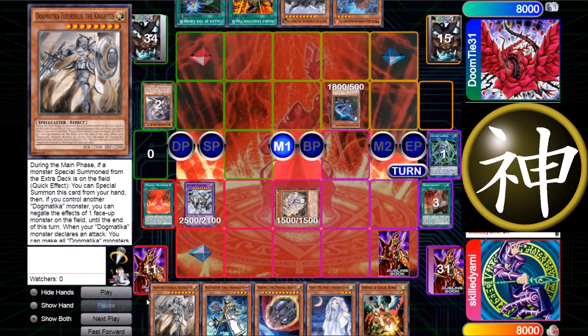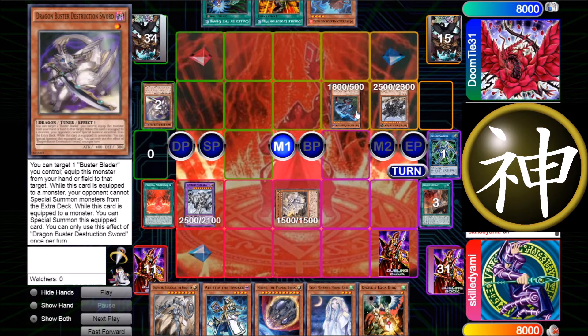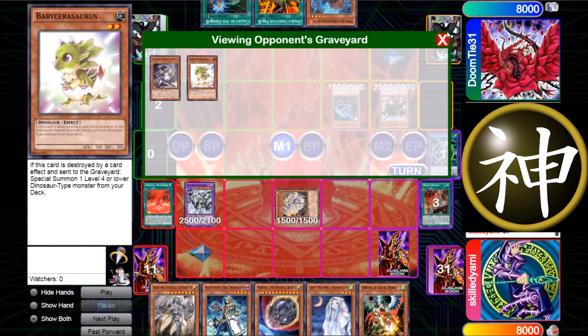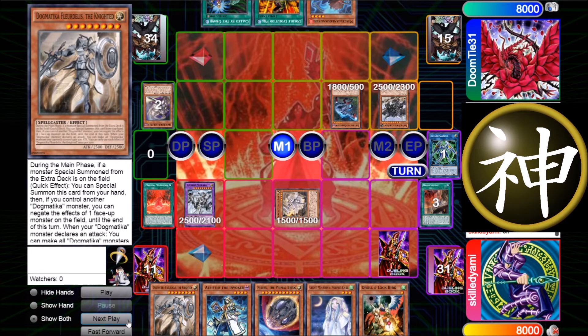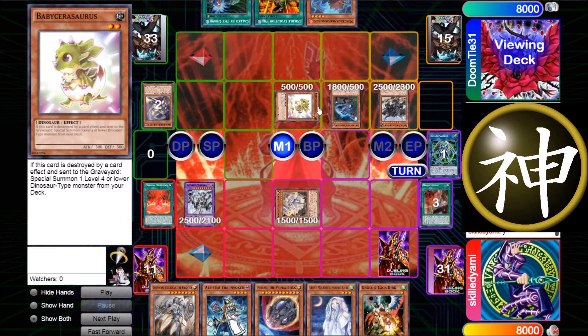I let it go through. He uses Little Sag, kills the Baby and the Destruction Sword and special summons it. I also let that go through because Little Sag without sending to Earth isn't that scary since he's only 2500. He triggers his Baby and special summons another Baby. I understand this play going first, but going second this play is not optimal — he should have gone for a level 4 dinosaur.